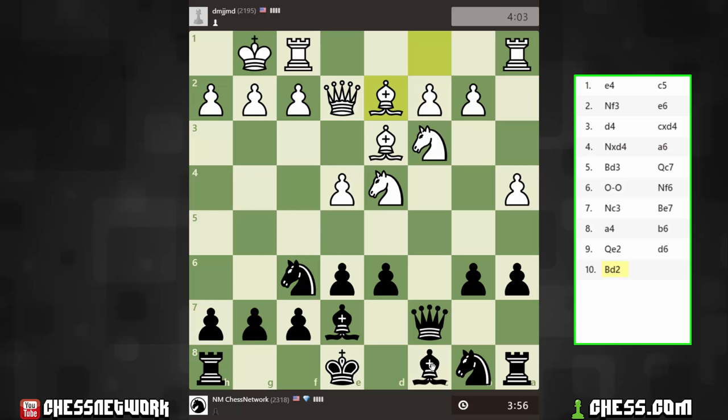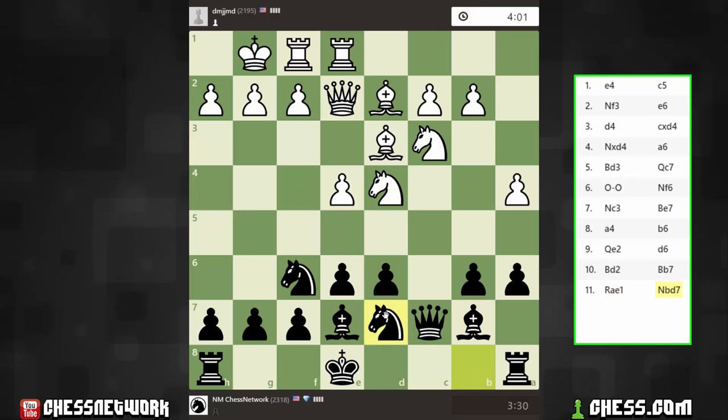I don't think there's anything wrong with immediately committing my bishop right now, so let's do it. Sometimes there could be a concern with some pressure against E6 if the bishop is on this diagonal. Clearly there's this F5 move lined up. Let's play the knight here and see how I react to this idea of E5.